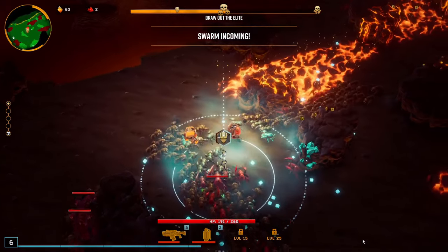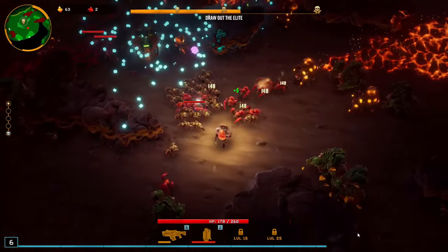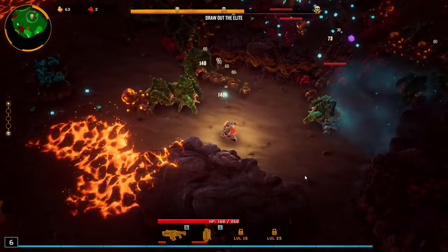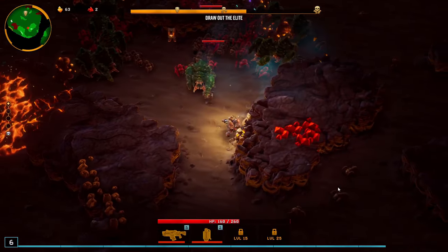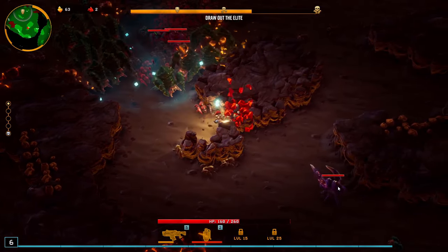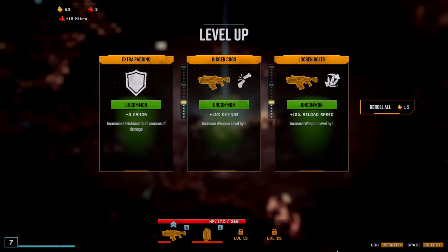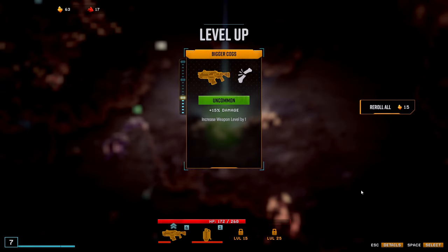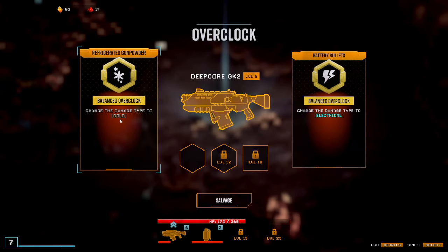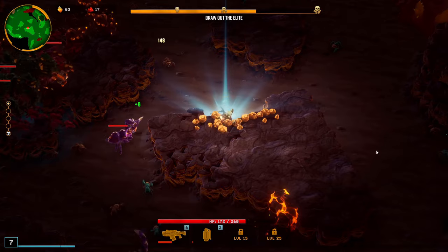Get all the Cryo Grenade upgrades whenever we can. Got that dropped but can't really pick it up right now, going to circle back in a moment. Go for more damage. The better thing to do here would be to pick Electrical, but we are going full cold, so I pick this.